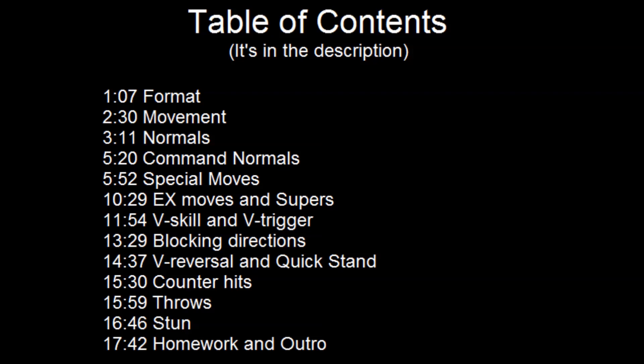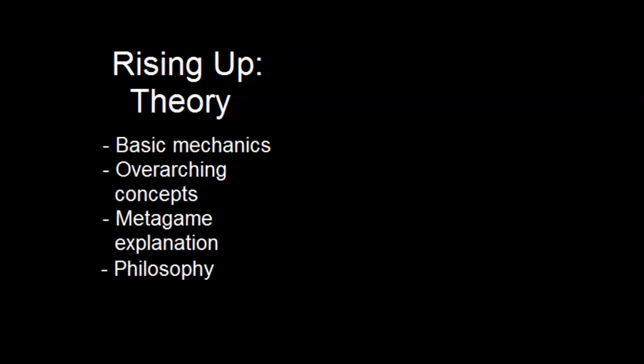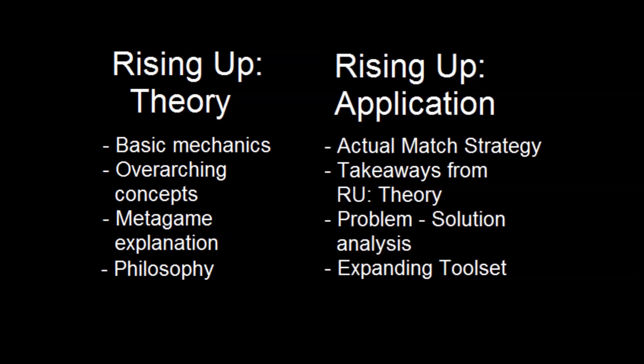I decided that each Rising Up video will fall into one of two mutually ongoing hand-in-hand categories. The first will be fighting game theory, where I discuss more abstract concepts that I think new players should learn as general knowledge. This first video will explain some of the basic features of the game, how to control your character, and the various meters on the screen. Later videos in this category might talk about what it means to be cheap, or how to mentally deal with losing. The second category will be Application, where I talk about how these overarching strategies should reflect in your game plan.